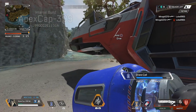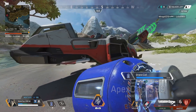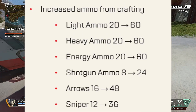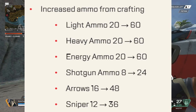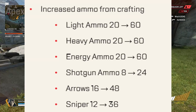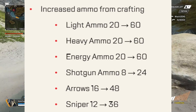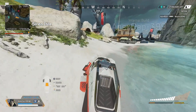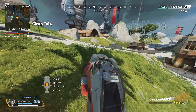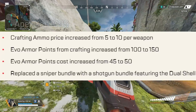Here's a change a lot of people might overlook — crafting. This one's actually kind of big. You get a lot more ammo now: light, heavy, and energy give you 60 rounds; shotgun gives you 24; arrows give you 48. That is a godsend for bow users. And sniper ammo? Yeah, that's also getting a boost — let's be real, you never find sniper ammo or arrows.